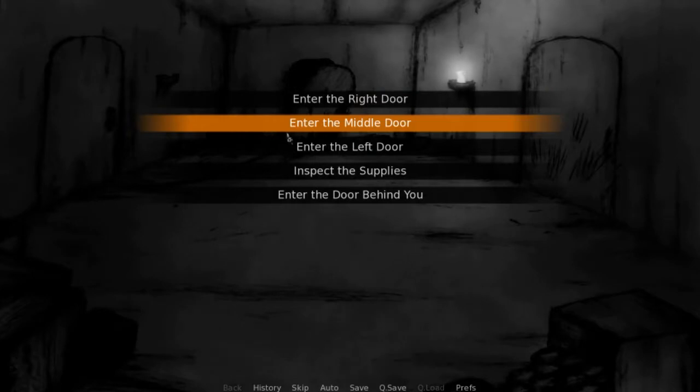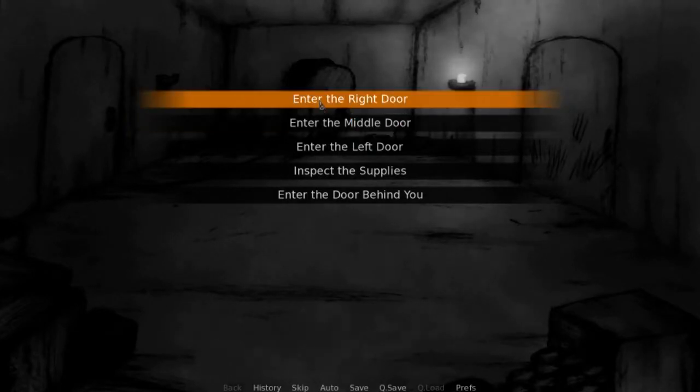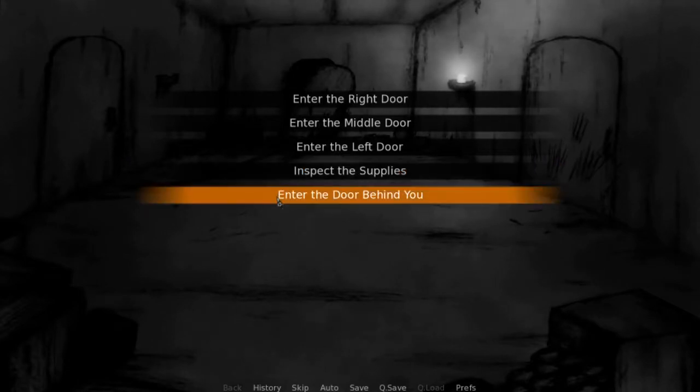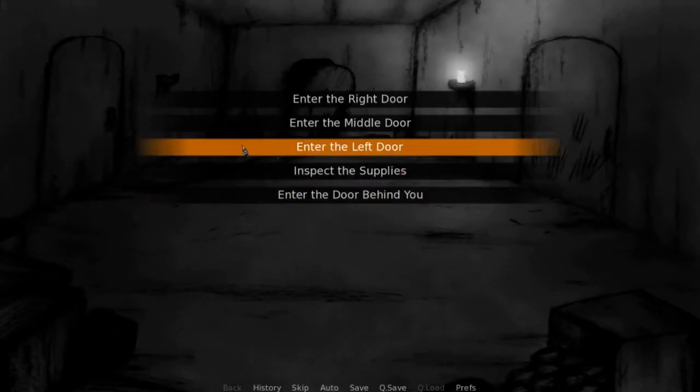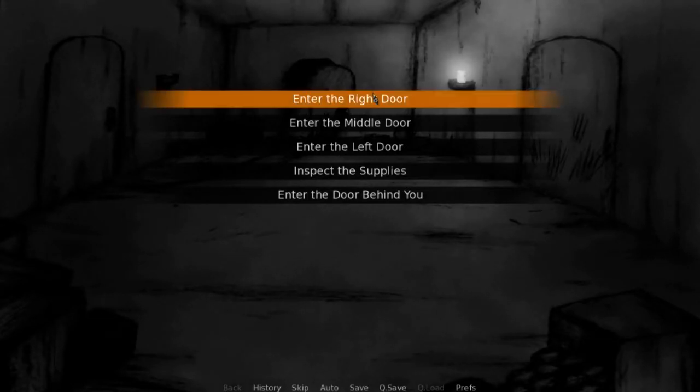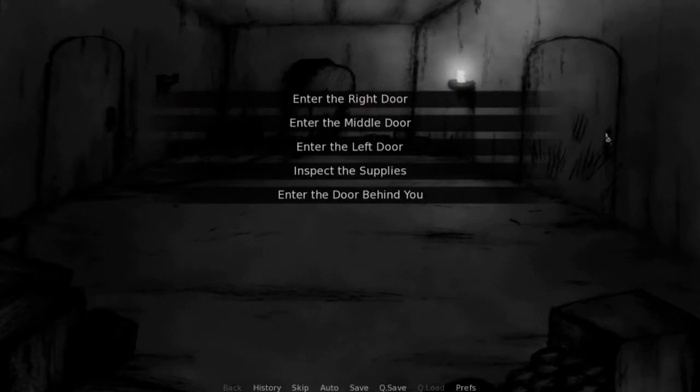Alright, so we know not to go in the middle door. We know that. The left door is where we came from. Middle door: death and destruction immediately. The right door is basically nothing in it.